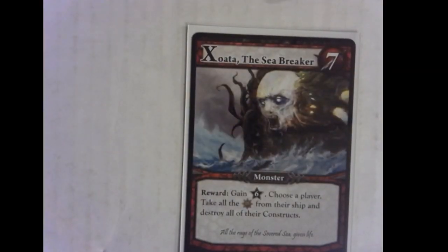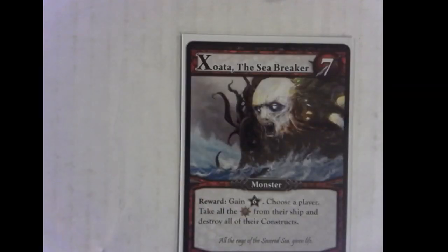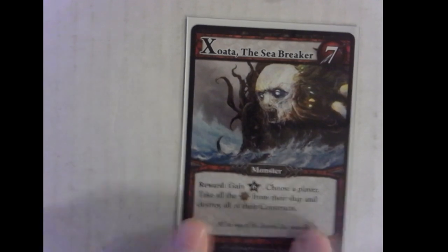Finally, we have our Big Nasty — six points. Choose a player, take every crew that they have, and destroy every construct they have. There's only one of these. This is the second biggest monster because the biggest, the Kraken, is always available to kill. He's the biggest one in the deck. Taking all the crew at the right time is super important. If I have seven crew and my opponent has three or four, I'll kill this with my crew just to take theirs — putting them back to zero and me halfway up to the Kraken or whatever I'm saving for.